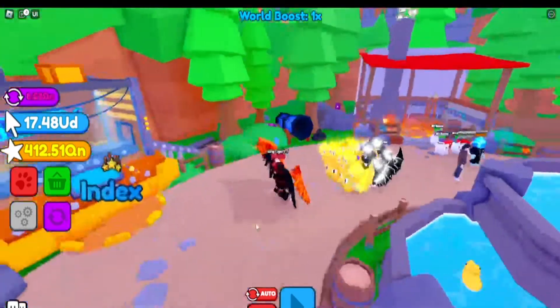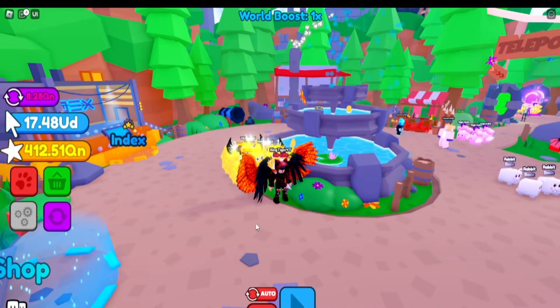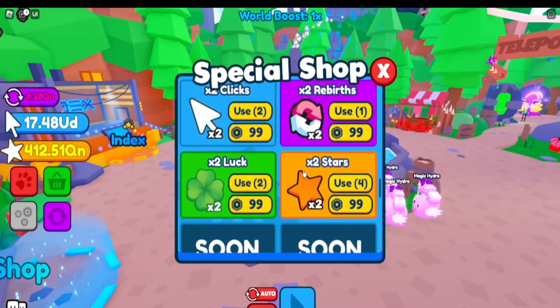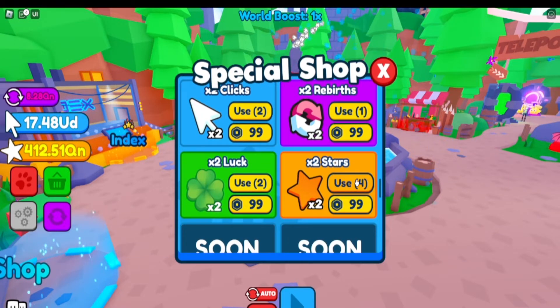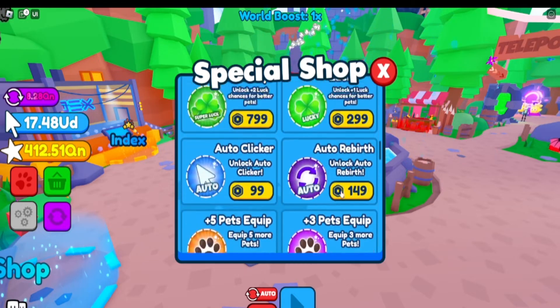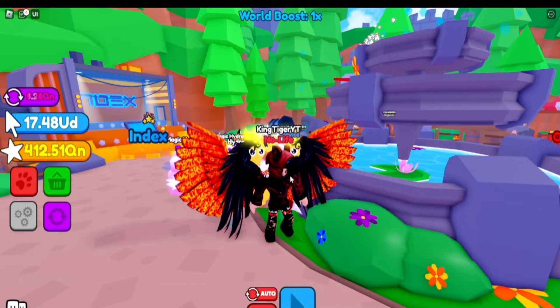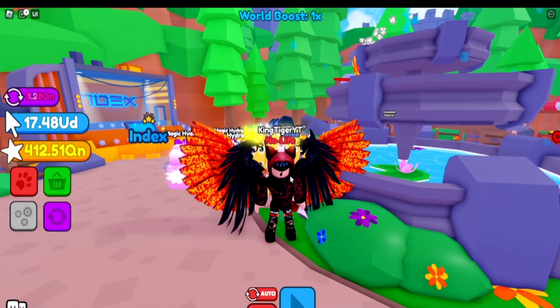Anyway, I'm going to end the video here. I hope the codes help you guys out. The boosts you got are 2x luck, 2x clicks, and 2x stars. That's going to be it for this video. Sorry that some of the codes didn't work, but I can't do anything about that. Bye, my cubs — stay awesome.